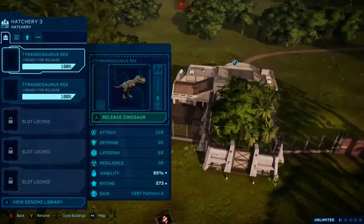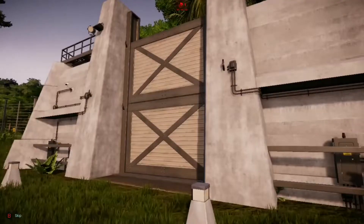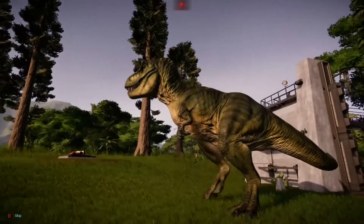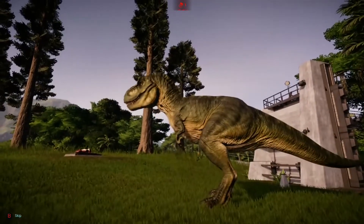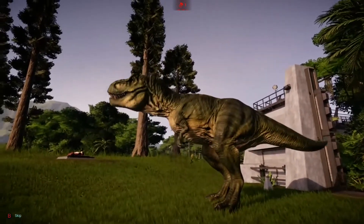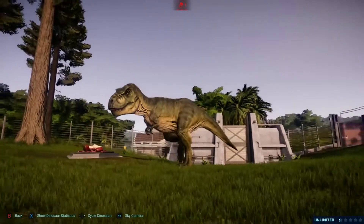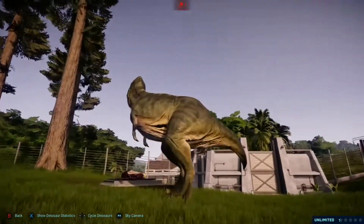Now the next pattern — 1997 pattern A. I think this is more what we expect from The Lost World. Yes! Now this is the Tyrannosaur buck right here. This is what you expect when you think of that male T-Rex from The Lost World. That coloring looks awesome. This is the one I was most excited to unlock, and I'm sure a lot of other people felt the same way when they first played this DLC. Because everyone loves The Lost World — everyone loves that Tyrannosaur buck when he rampages through San Diego. And now they can have that in their game.